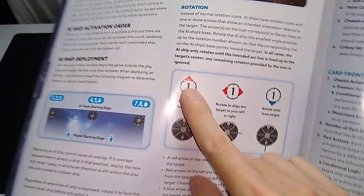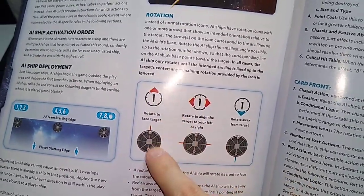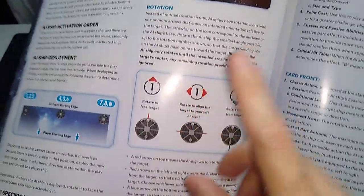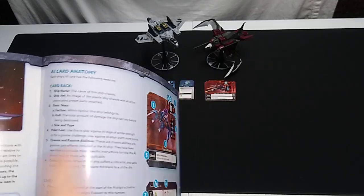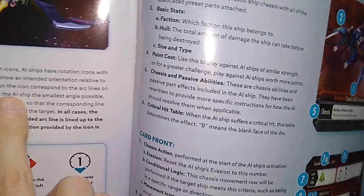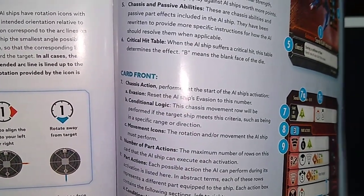In bold letters it says: in all cases, the AI ship only rotates until the intended arc line is lined up with the target's center — any remaining rotation provided by the icon is ignored. So I interpret this: rotate the face toward the target 1 means 45 degrees; if it said 2, we rotate 90 degrees. This one says rotate to align the target to your left or right. A red arrow on top means the AI ship will rotate its front to face the target, but not completely — a 1 is just a 45-degree turn.